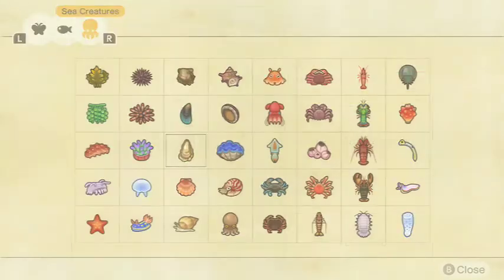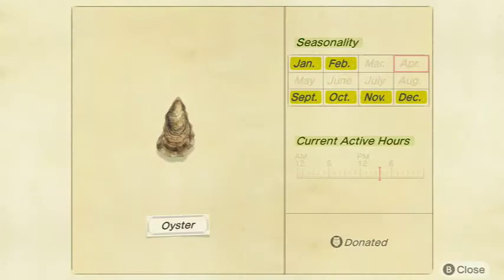Next we have the regular Oyster. It sells for 1,100 bells at Nook's Cranny and is a small shadow size. Available all day in January, February, September, October, November, and December in the Northern Hemisphere, and March, April, May, June, July, and August in the Southern Hemisphere. I don't remember it being too terribly hard to catch — it's not rare, but it's not common either. It's just kind of in between.